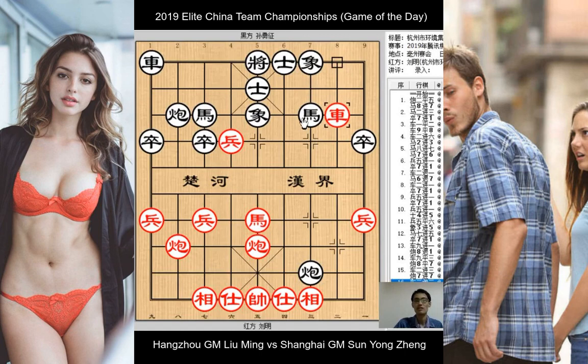We have a position where Grandmaster Liu Ming is still down a piece, but his pieces are so active. Red retreats the chariot to attack the black horse — and look at this black horse, there is no place for it to escape. Black's pieces are simply discoordinated: this black cannon is just a target, and the black chariot is not developing anytime soon. In the game, black goes for a desperate move — horse advances to the center, returning a piece for the red pawn to capture — hoping for some counterplay.